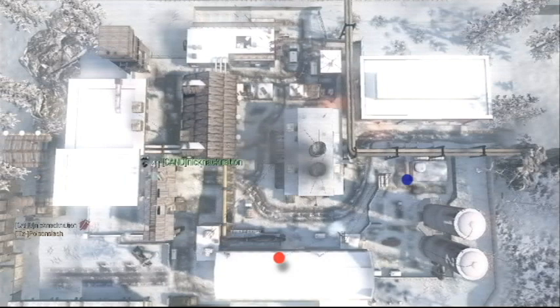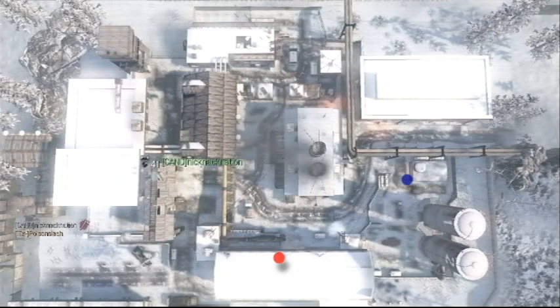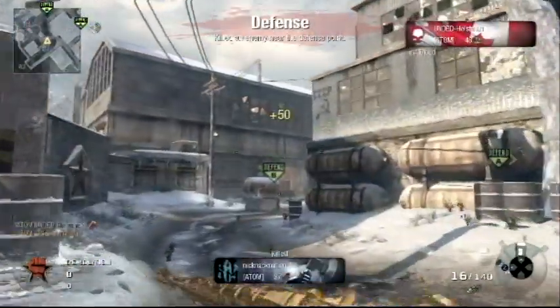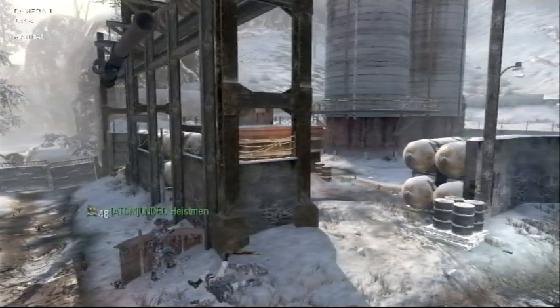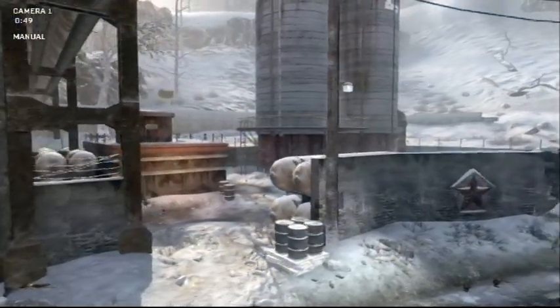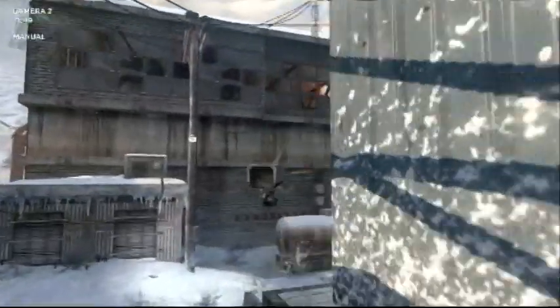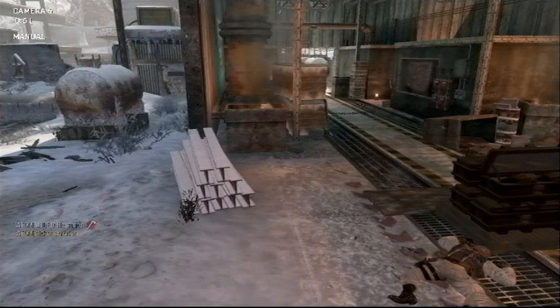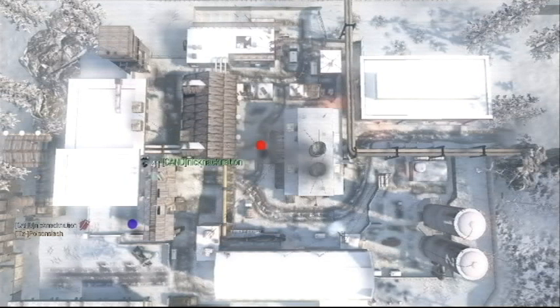Now we're going to do the demolition spots. There's going to be one from one spawn and one from the other, each to different bombs. This one is from A-Spawn to B-Bomb. You're going to line it up just above where that telephone wire is, where the red line is, and just to the right of the B-Bomb site. It has to be to the right or else it will hit the wall where the B-Bomb is — you don't want that. You stand right where that wooden thing is, as far into the corner as you can get. You throw it and it's going to skim literally maybe a foot by the wall. If you move any farther to the left it's going to hit the wall. The person has to be defusing or planting at that part of the bombsite — if they're at any other part, it won't hit.